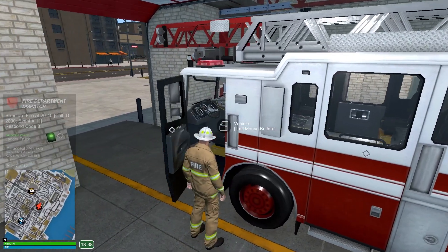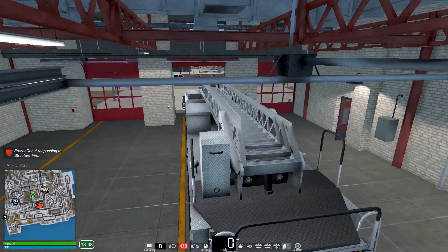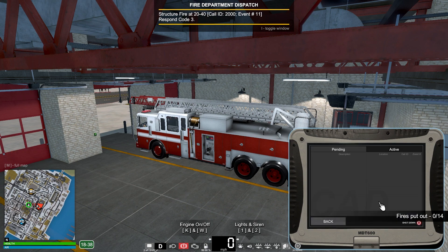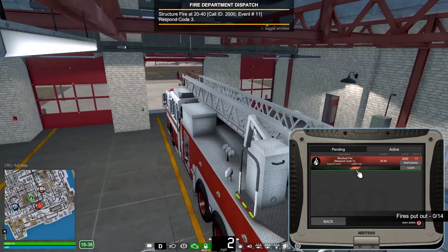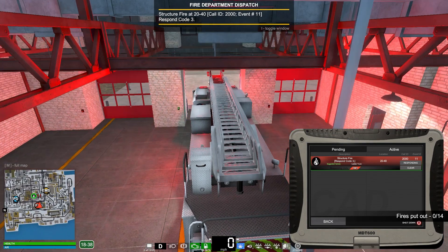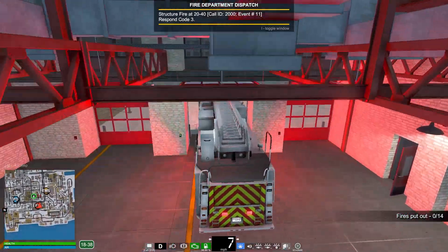Looks like we do have a structure fire — that's going to be our first call of today. Let's get our computer up and get some information on the fire. Let's get on the CAD here, active calls. We're going to need a ladder truck. Location is going to be 2040. Let's get our main lights on, shut down the computer, and let's head out.